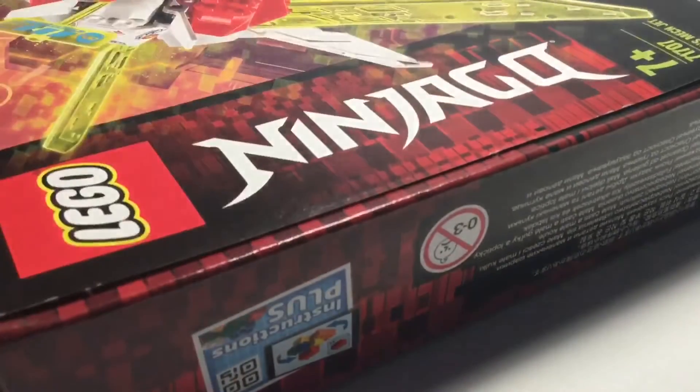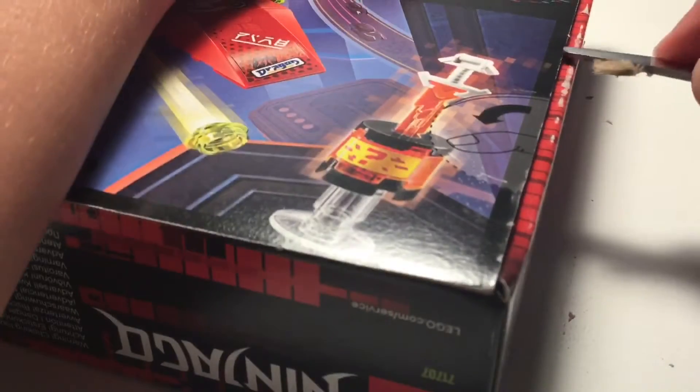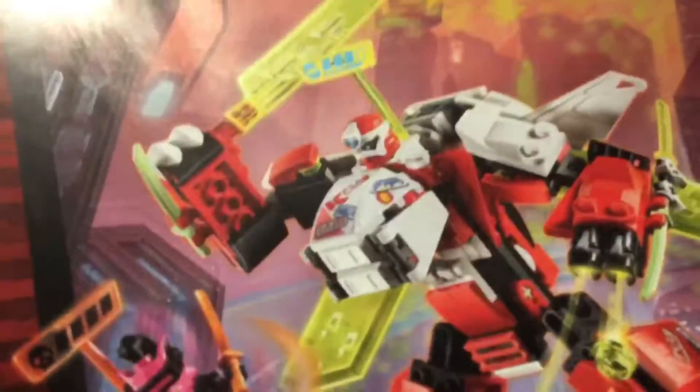Let's open the box! Okay, there's a lot of stuff in here. We got bag one, bag two. What else is in there? An instruction manual — which is for the jet — and instruction manual one, which is for the mech. What else have we got? Of course we have the amazing sticker sheet.